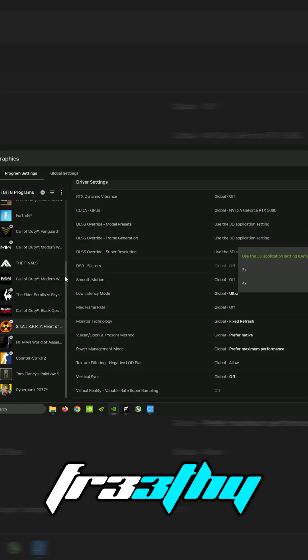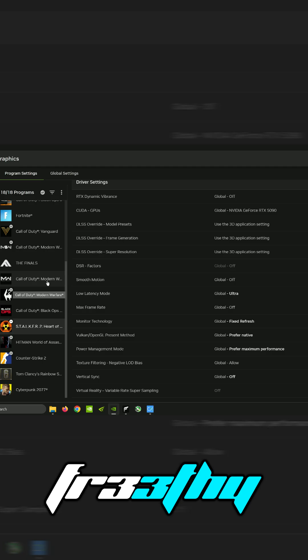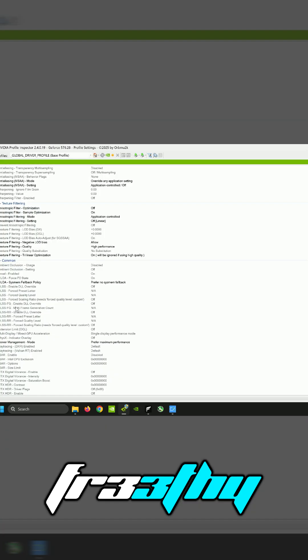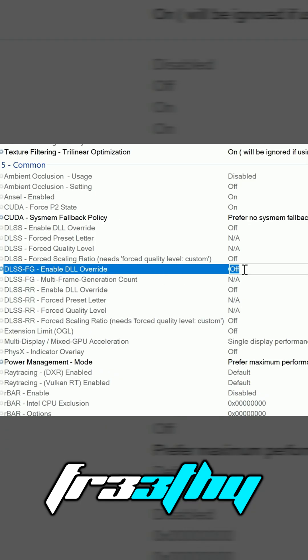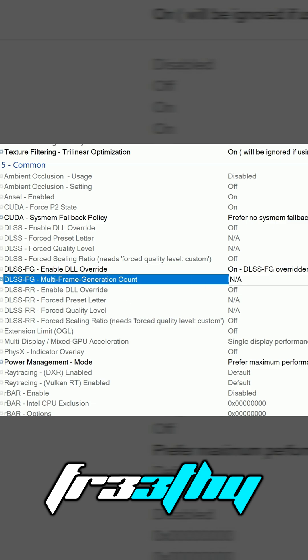Multi-frame generation can be pretty clutch here. As you guys can see, Oblivion isn't really supported here, and neither is the Dune benchmark. So we'll look for DLSS FG, enable DLL Override — go ahead and turn that on — and then set multi-frame generation count to four times.